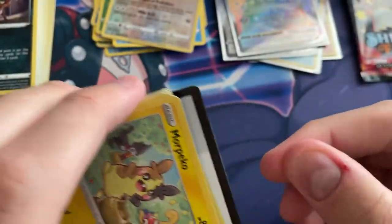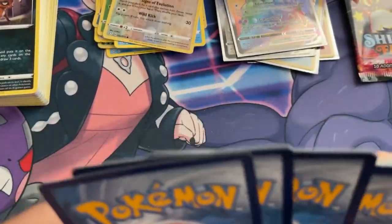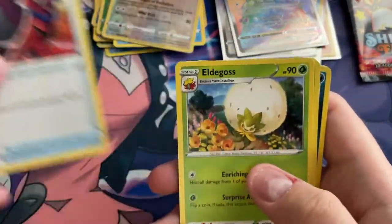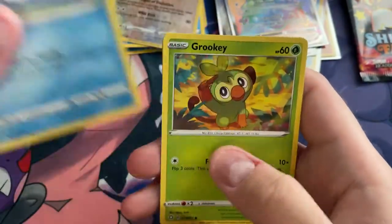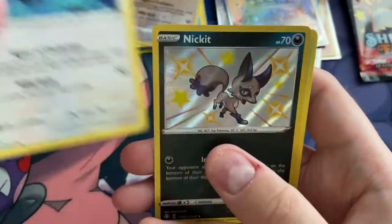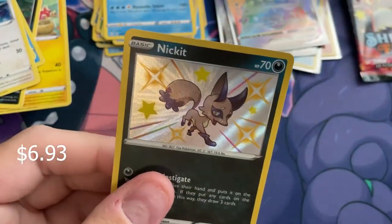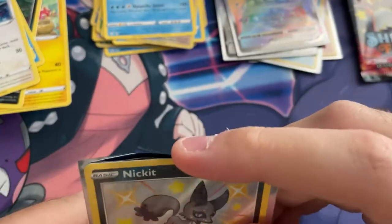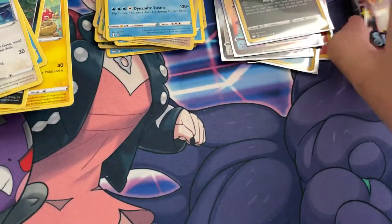Fire Energy, Rusted Shield, Eldegoss, Dark Tricks, Morpeko, Spinarak, Snom, Fruki, Eevee. Shiny Nickit - and a Volcanion. Another shiny pull, very nice! Looks a little funky, but he's shiny.